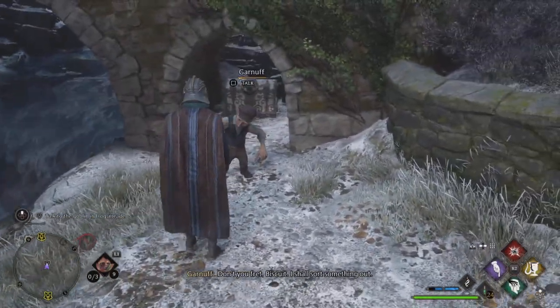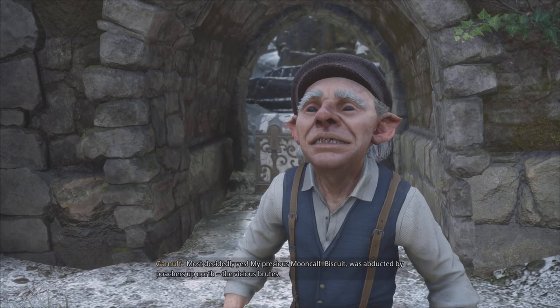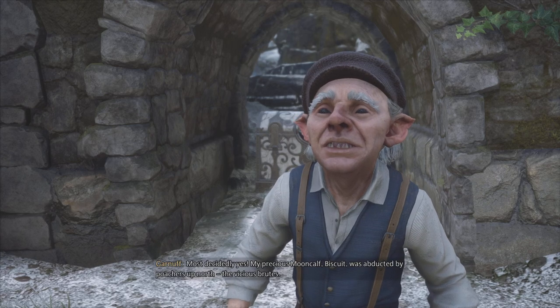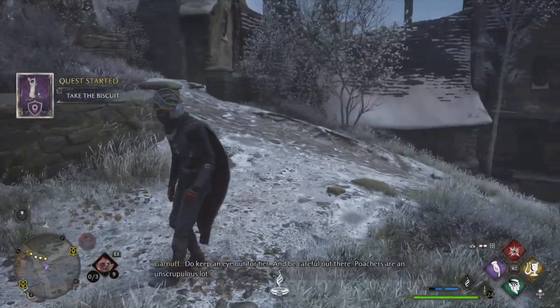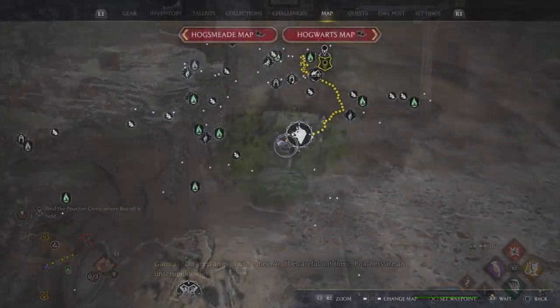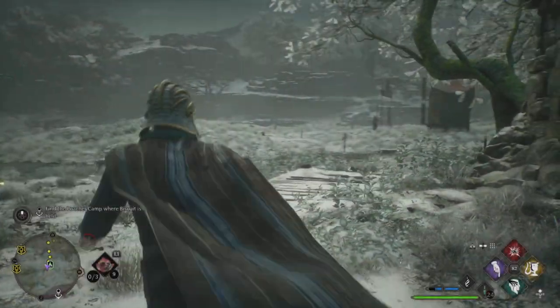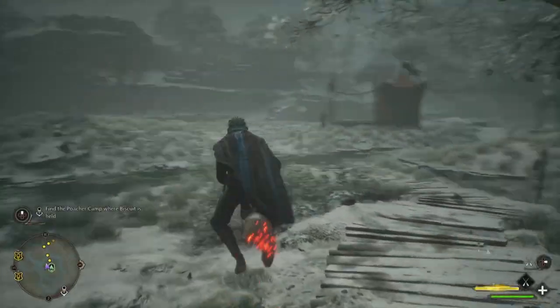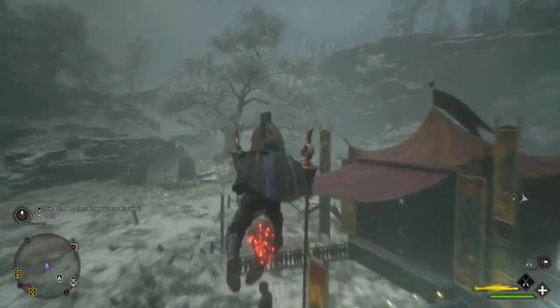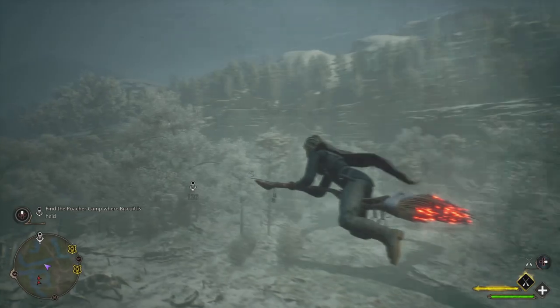After that, head over here and speak with this troll. This guy is going to send you off on a quest. Gnath is going to have you rescue Biscuit. Biscuit is going to be surrounded by a whole bunch of poachers. Head into the marked location and fly on your broom right over to where we need to go rescue Biscuit.